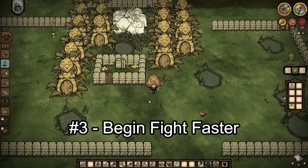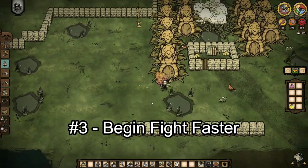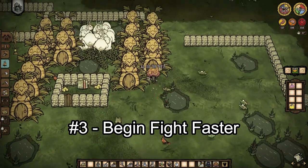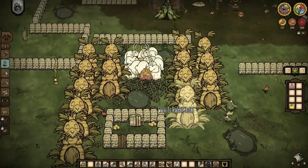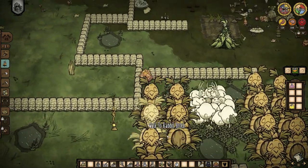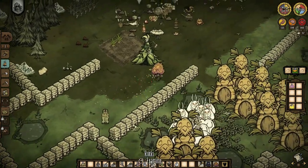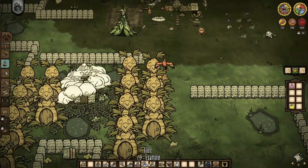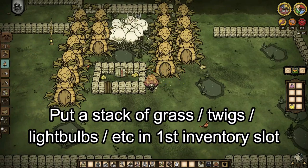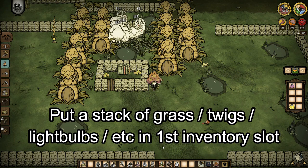Third tip: sometimes the frogs are not attacking the bunny men because the frogs need to be near a target in order to start attacking. So instead of waiting for the frogs to randomly jump near the bunny men, we can attack one frog, then run to where the bunny men are and run past them. The frogs that were chasing us will stop following after some time, then they will start attacking nearby bunny men. Also, as you can see in this video, I put cut grass in the first slot of my inventory, so whenever a frog licks me, I won't drop any important tools.